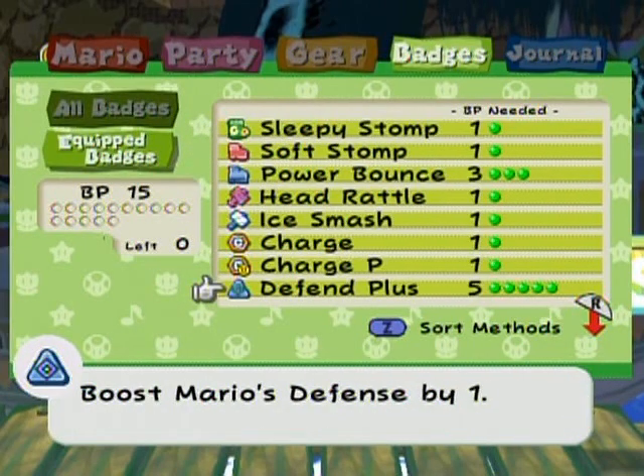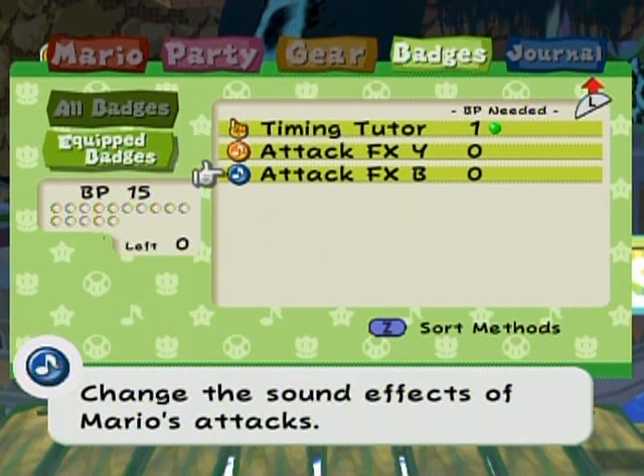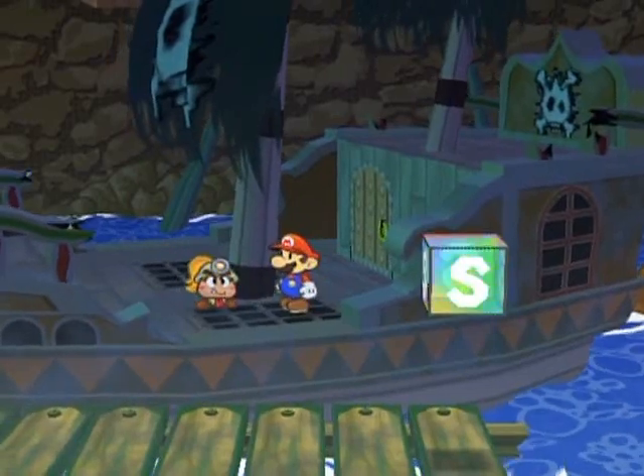But here's something new I've got: a defense plus badge, because this battle is probably the most difficult battle you're going to have at this point in time. In fact, the difficulty jump for this battle is quite high compared to other parts of the game. So I recommend equipping this just in case, especially if you're underleveled like I am. Over here, the timing tutor badge, just for the visual timing for you guys. And attack FX Y and B badge — when you have two of these FX badges equipped at the same time, they cycle through sound effects.